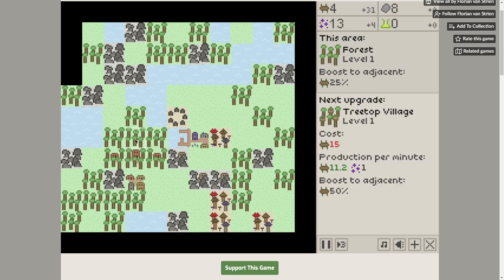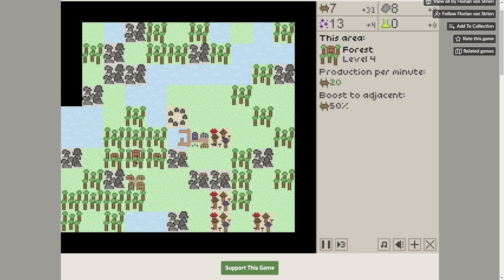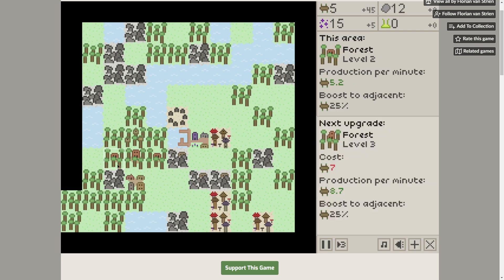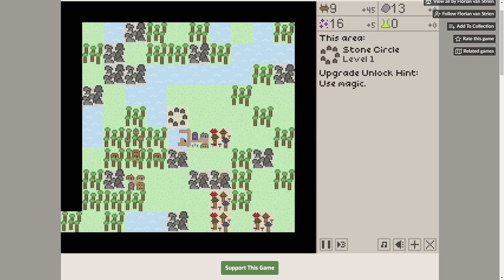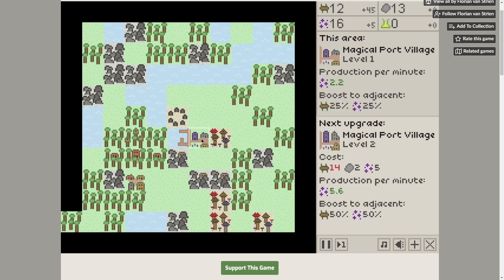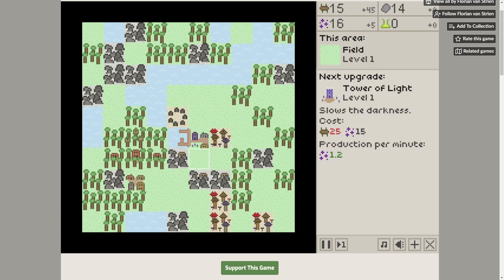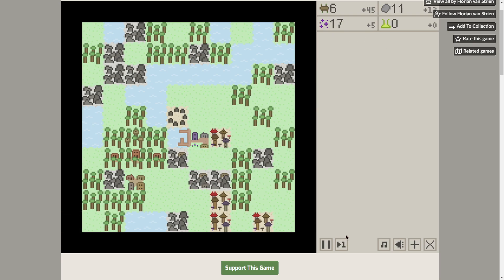We've got a nice forest there. There's a treetop village we can put in because it's next to a forest — a level four forest next to that makes a treetop village. It wasn't like that before, but now it is. We can upgrade it again to get some more magic. I should go quicker, or slow it down while I'm talking. Let's get a bit more stone and now we can go fast.